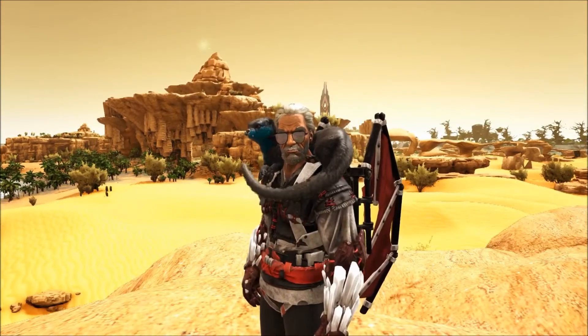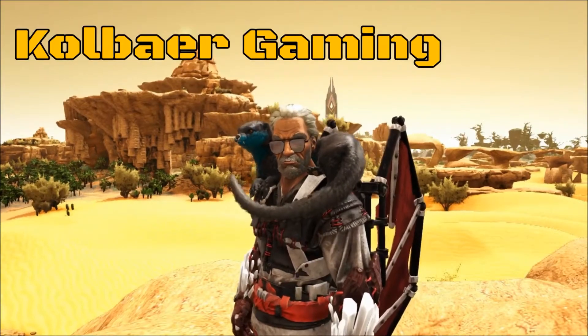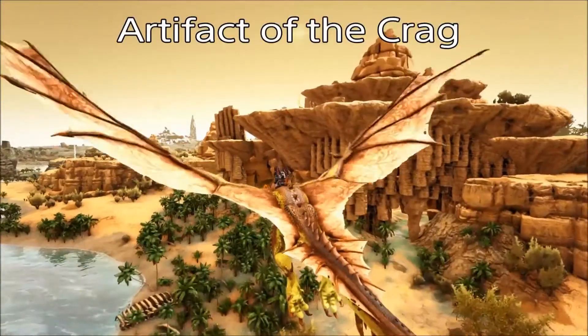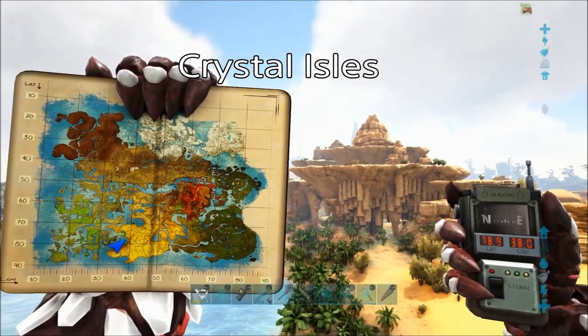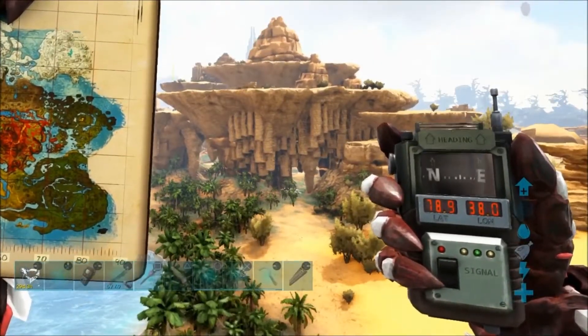If you're getting ready to go into the boss arenas in Ark Survival Revolved, you're gonna need artifacts, and Crystal Isles is a great place to get them. My name's Colbert and I'm going to show you where to find the Artifact of the Krag. In just a few seconds I'll give you the exact coordinates for the artifact, but I'm starting my approach here at 78.9, 38.0.